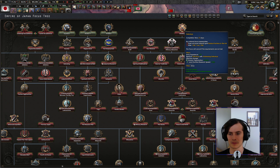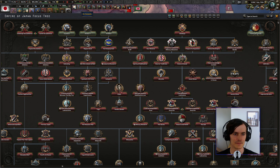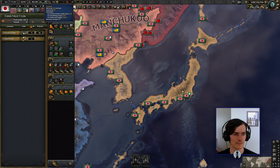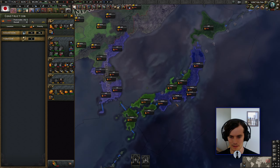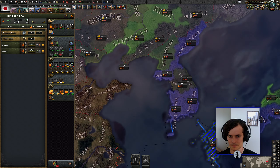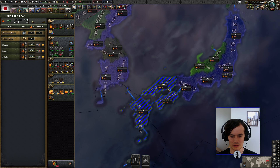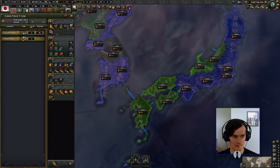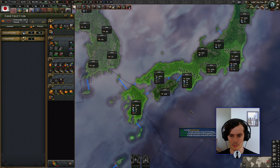There's some kind of trigger to get rid of this national spirit later in the year, which means I'll be able to start down this focus tree. Factory-wise right now we've got 43 civilian, 44 military, 29 naval. To me that says: build civilian factories. We haven't got very many slots to build them in — do we build infrastructure first?